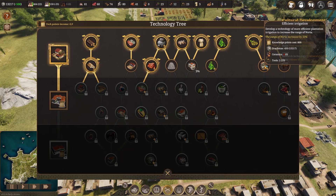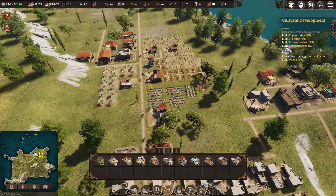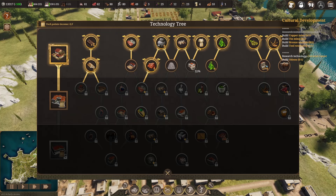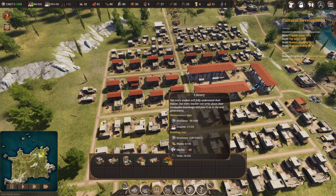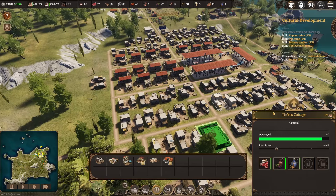Ceramic is at zero again - I need to increase that production again. One tech option increases noria range by 50 percent which would let me keep this one and add more, which is great. The last available tech is development of breeding - cattle farm. So the next ones to research are the noria range upgrade and cattle farming. For the next tech level we'll need a library, which requires marble - not there yet.